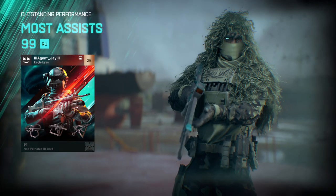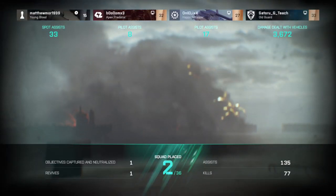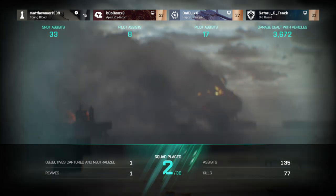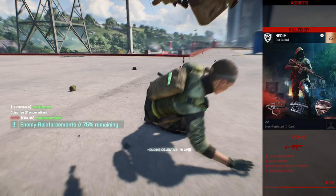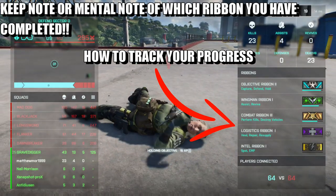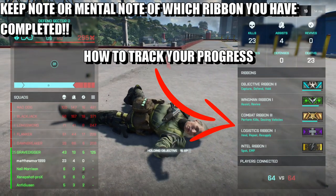What is up guys, it's Matt from Skullbusters and today we're on Battlefield 2042. This is going to be a trophy guide called 'I'm 5x5B' and what you have to do is earn a ribbon — three of each type. The ribbons are the wingman ribbon, the combat ribbon, the intel ribbon, the objective ribbon, and the logistics ribbon. These can be tracked by holding the options button — or the start button — and on the scoreboard you can see the ribbons on the right-hand side.